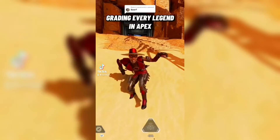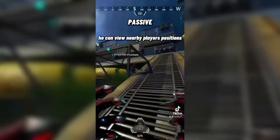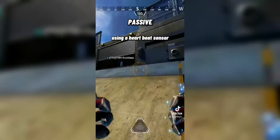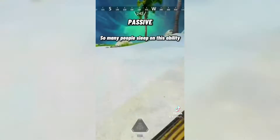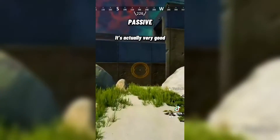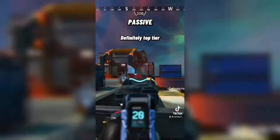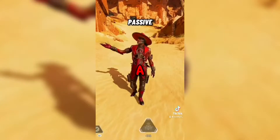Rating every legend in Apex — Part Seer. Beginning with his passive, he can view nearby players' positions using a heartbeat sensor. So many people sleep on this ability; it's actually very good and doesn't let you get snuck up on. Definitely top tier. A.